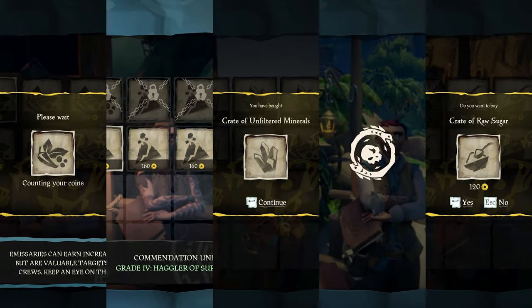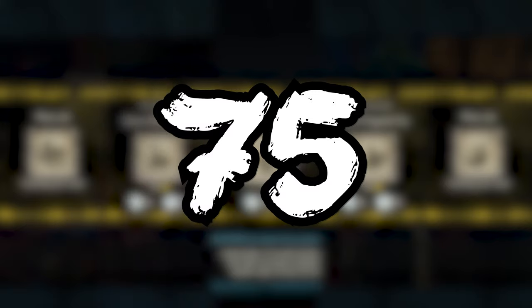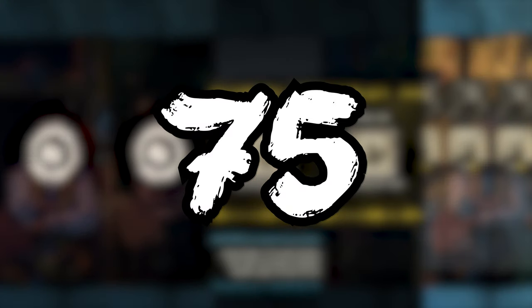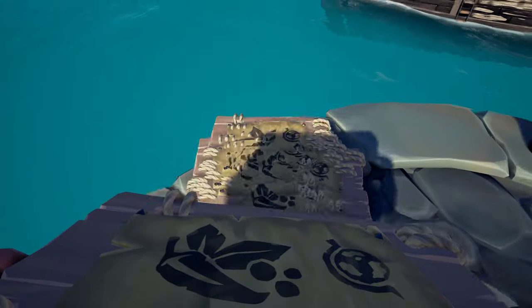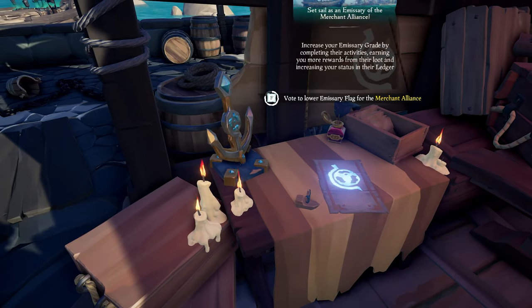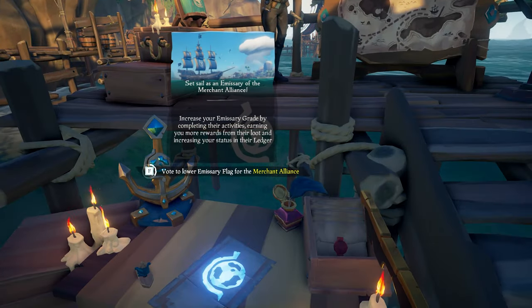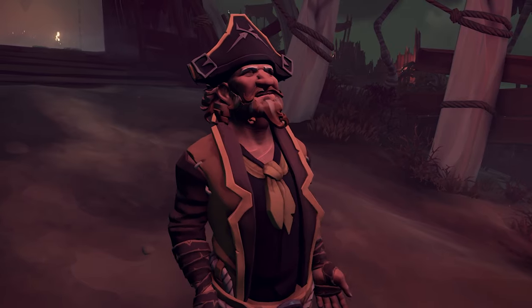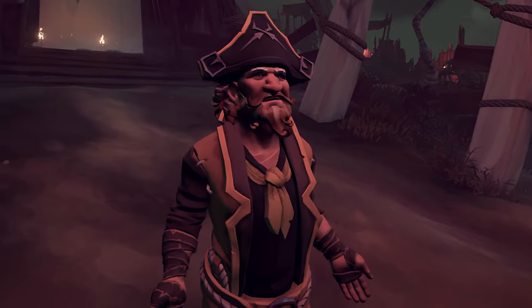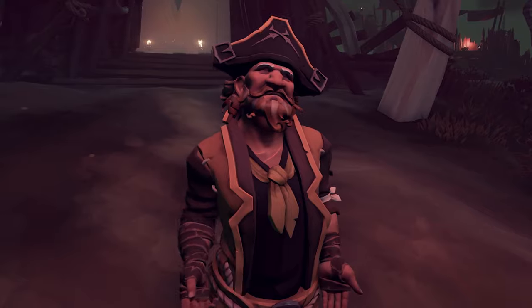Each outpost has 15 commodities available to purchase at the Ambassador for the Merchant Alliance. If you buy all of them from all 5 outposts, you'll have one extra commodity on board — but you might as well bring it with you to make some extra gold since you'll already be stopped at the final outpost anyway. Make sure you vote down the Merchant's Alliance Emissary once you've picked up all of the crates at each outpost, otherwise you'll slowly gain Emissary grades while collecting loot and other commodities. That kind of defeats the whole purpose of being an undercover Reaper if other Grade 5 Reapers can see you on the map because you left your Emissary flag raised.